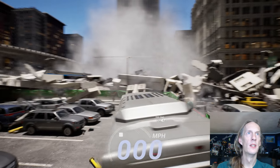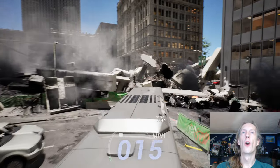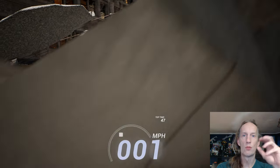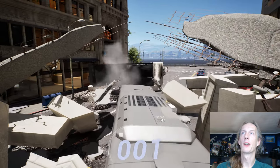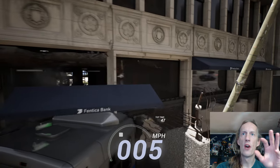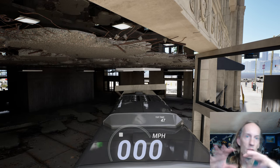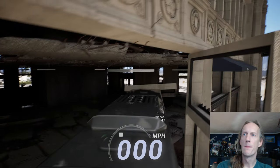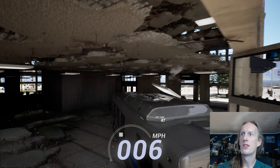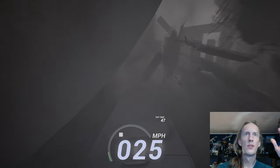Inside every building, or most buildings anyway, is a set of elevators and stairs. Once that mesh is woken up from its sleeping state, it triggers the building to collapse. You can drive around inside a building, and the walls are now pushing away from the bus or laying on top of it, instead of just being pushed away and never impacting it. That dark block is the stairwell — drive through it and the building starts to collapse.